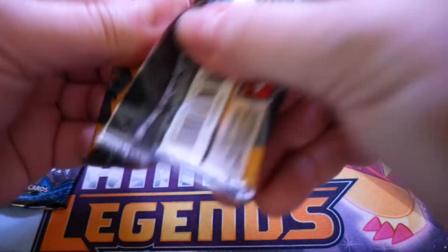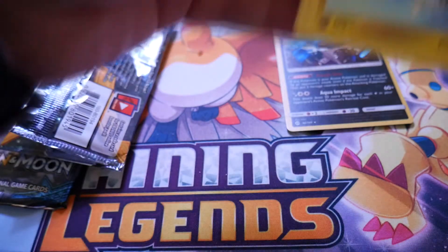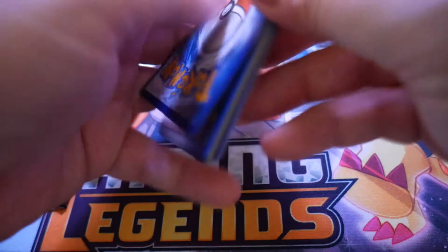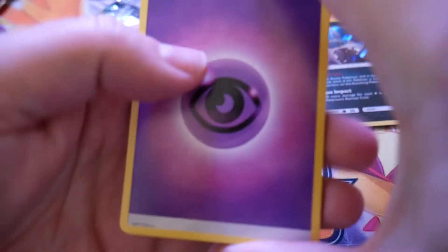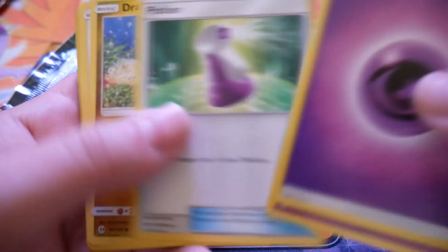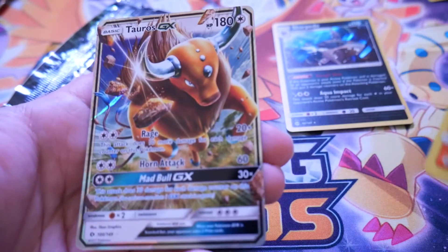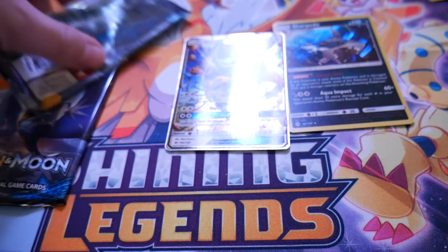I'll do the energy trick on this one — I thought it was going to be Water Energy like I originally guessed. Psychic Energy, Golbat, Trumbeak, Potion, Dratini, Lillipup, Bounsweet, Psyduck, Litten, a Litten Reverse, and a Tauros GX. Nice.